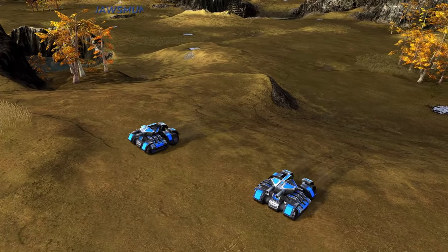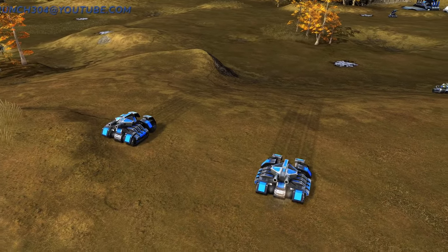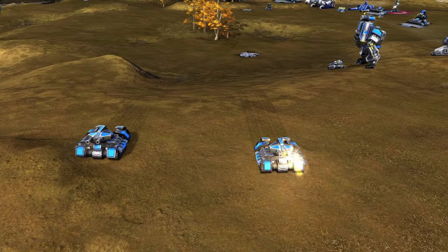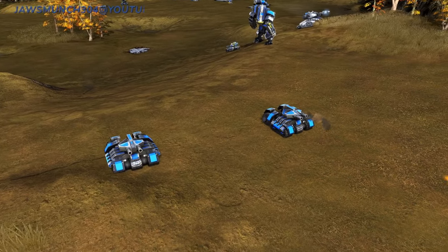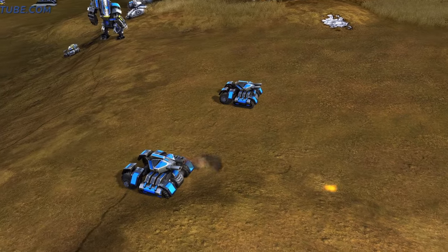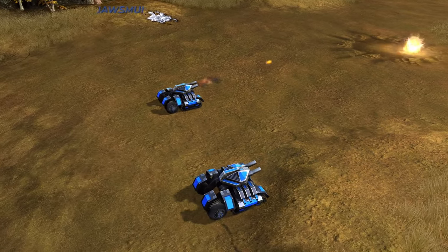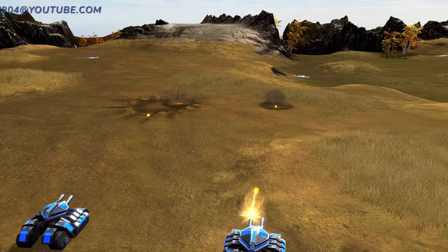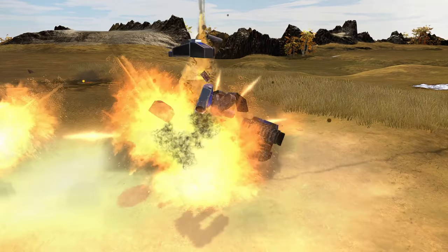The Bull was one of the first tanks that I really enjoyed in Beyond All Reason, and they still have a special place in my heart today. The dual cannons on these puppies will take out anything that comes into contact with them. They are obviously weak against things like Starlights and snipers, but if you have them in the right situation as some of the first units on the battlefield, the enemy is going to be hurting. They are very mobile heavy tanks — be sure to take advantage of them.